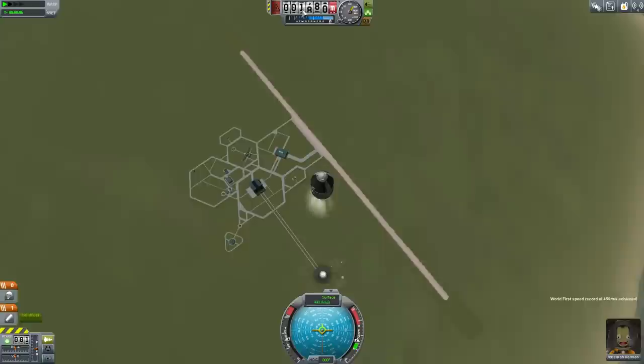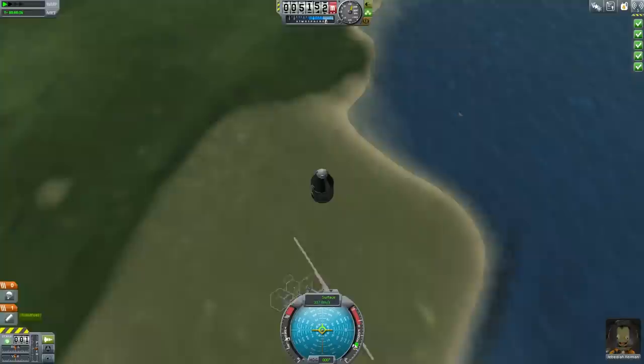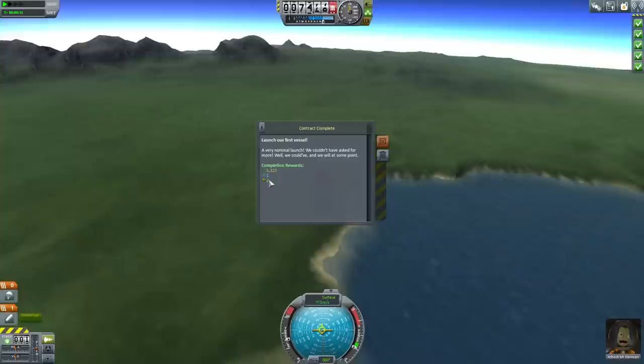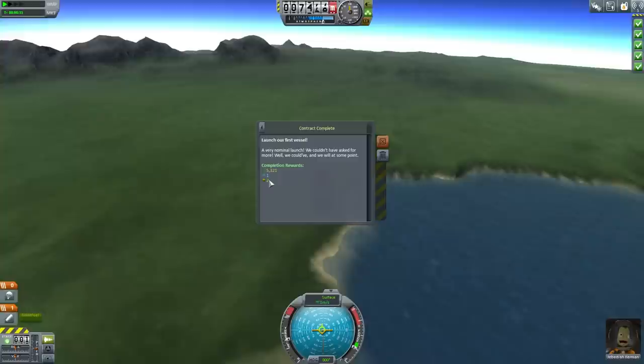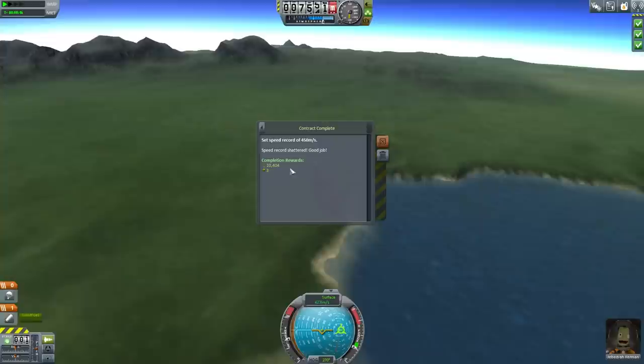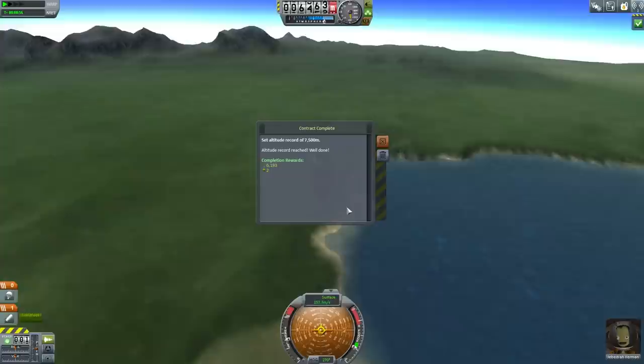And off we go. Look at us fly — look at our speed down here, our altitude here, this is our vertical speed. Up here in the top right, these are contracts being fulfilled and messages coming in saying you've learned something, you've done something. We completed our contract — we launched our first vessel — and in return we're going to get 5,321 funds, one science, and two reputation. We set a speed record of 150 meters per second, then 300 meters per second which is almost the speed of sound, and then 450 meters per second which is faster than the speed of sound. And we set an altitude record of 3,500 meters.